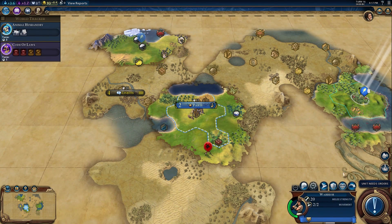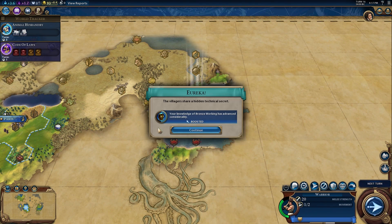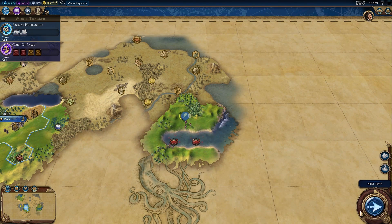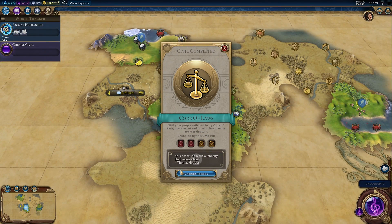You can stack districts together and get all kinds of bonuses for adjacency, but it's a huge pain when other people invade and pillage those squares. You can defend, but it's annoying to have another country just jump in, pillage all your crap, and then you have to repair everything.